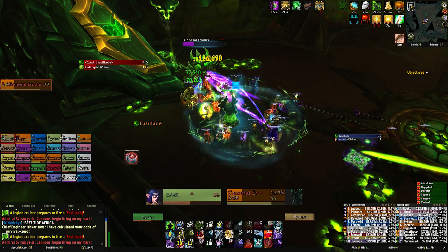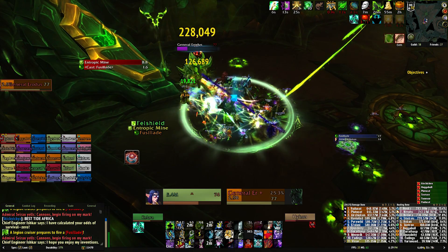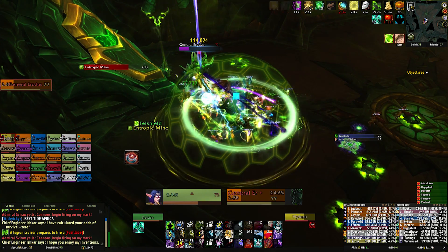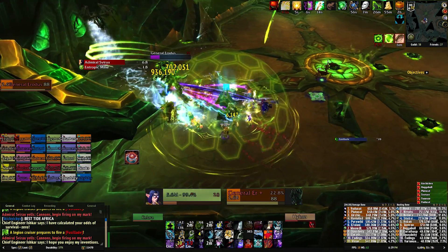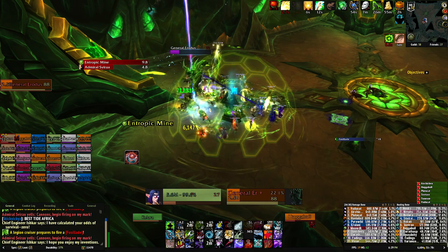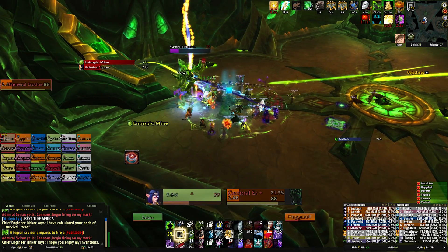During the third phase you will be targeting General Eridus and because he is no longer in his pod you won't have any adds during this time, but the Chief Engineer will start spawning his mines again. You will also have those Fusilades to deal with, so make sure to use the prepared shield emitters at the correct time and you should have no problems.